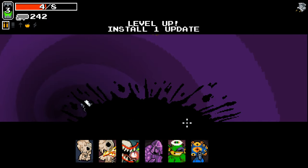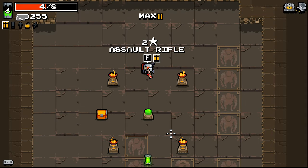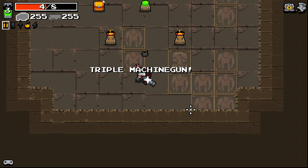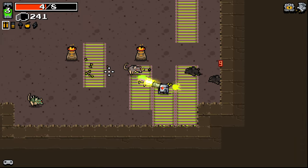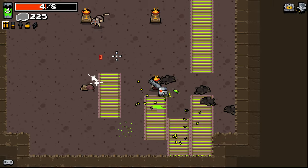Recycled Gland is pretty good with the ammo situation. I'll take the Eagle Eyes as well. Assault Rifle I'm just going to eat. Triple Machine Gun, however, I will keep. Triple Machine Gun with Eagle Eyes and Recycled Gland could be pretty amazing for us here, I've got to say.